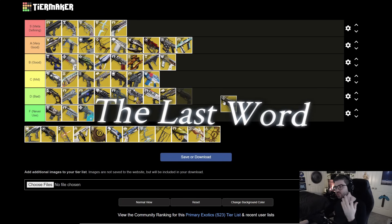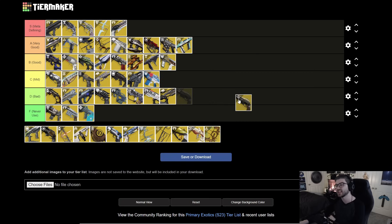Next is The Last Word — another PvP exotic. Yes, you can use it with Lucky Pants, but outside of that it's pretty atrocious. I would never recommend anyone use this for PvE. I'm throwing it in F tier. Even if you are using Lucky Pants, there are way better hand cannon options on this list, including even legendary options.